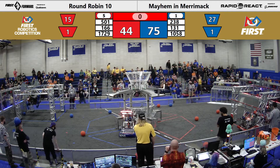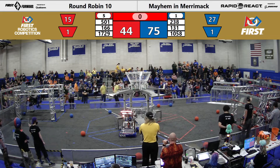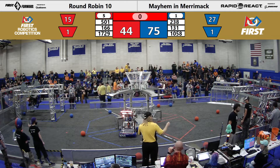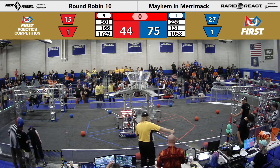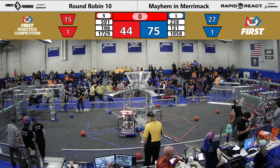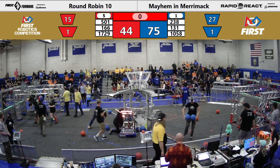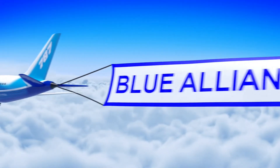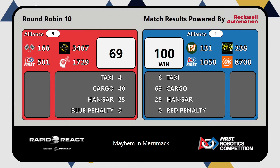And we got three red robots hanging here. It's a pretty big lead from the cargo that the Blue Alliance was able to score — 27-28 to 16 in terms of cargo. And very quickly, we've got the scores for that match coming up on the board. The winner is the Blue Alliance. It's a 100-69 win, the main difference being the amount of cargo that Blue was able to score. That is the end of round robin match number 10.